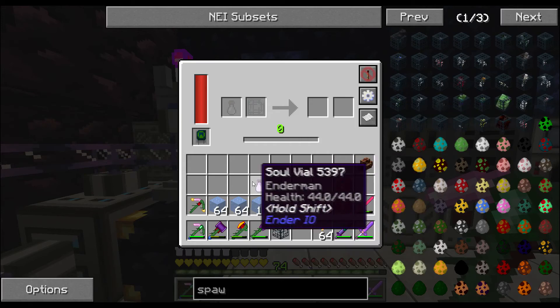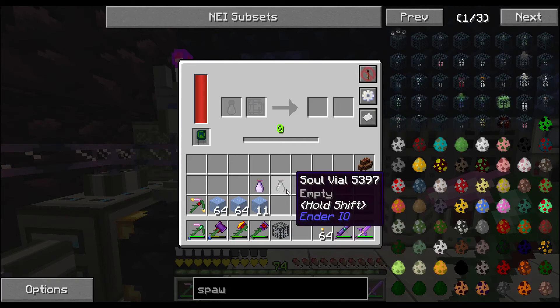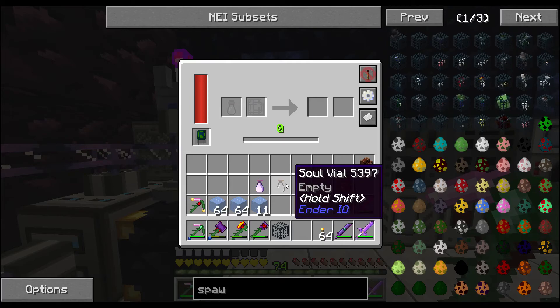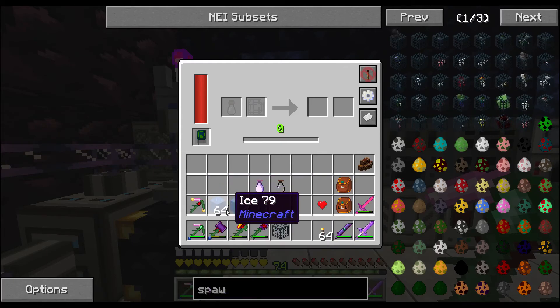We want ender pearls and all the good stuff that comes with endermen. That's how I died two or three episodes ago - tried getting one of these, got pushed off the edge in the End, lost everything. Finally rebuilt and got myself a silk touch pickaxe, so I can get some ice, which is part of today's project.